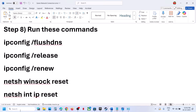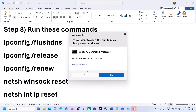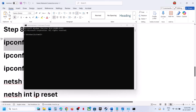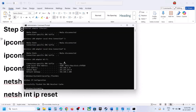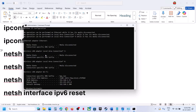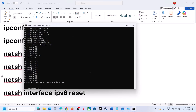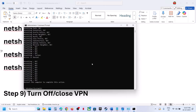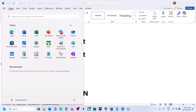The next step is to run network reset commands. Type 'cmd' in the Windows search box, right-click Command Prompt and run as administrator, click Yes to allow. Copy all the commands provided in the video description, paste them one by one and hit Enter. Run all commands, then restart your computer. After the system restart, launch the game and check.